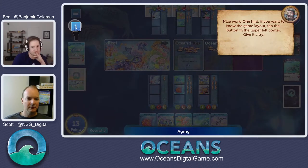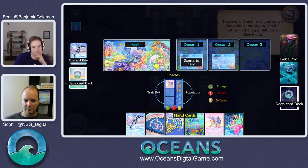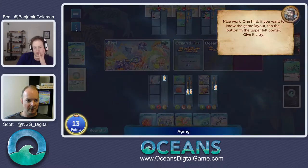A little intermission — this shows the full game layout of what everything is and where it is. Our species, the population, the trade slots. Down here is for attack events. Over here on the right are the deep cards. I think we can go into that right about now.